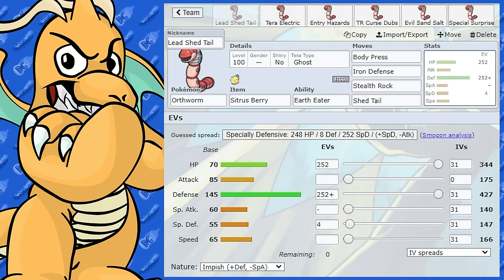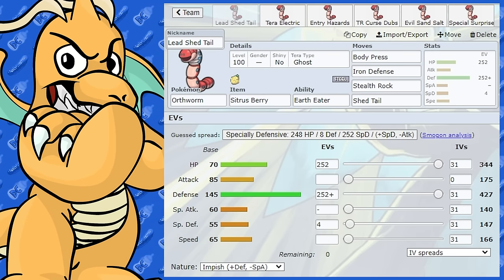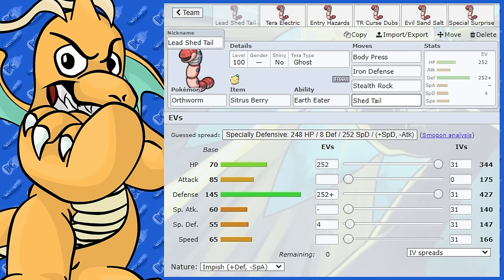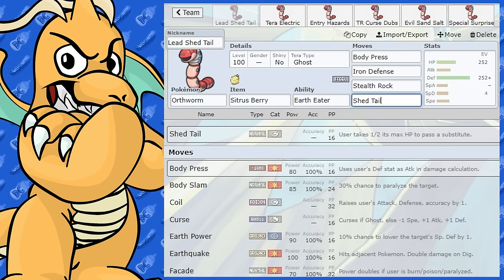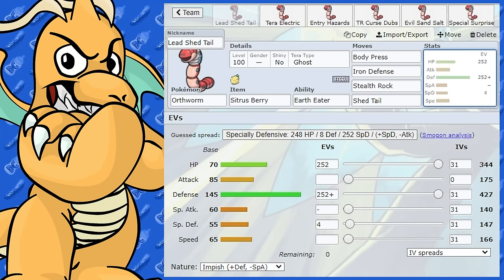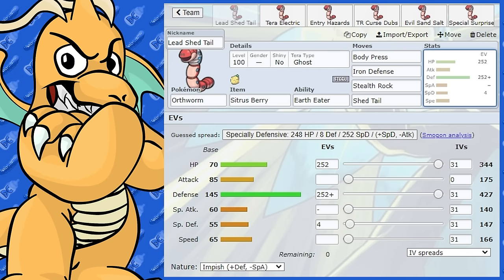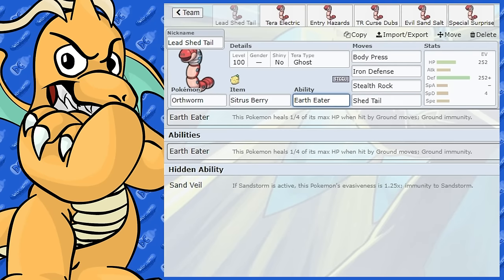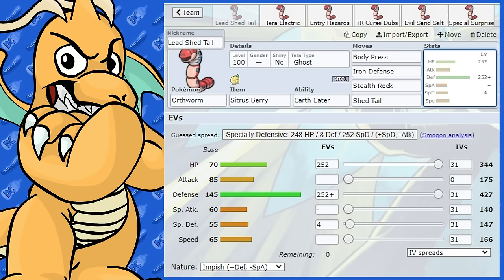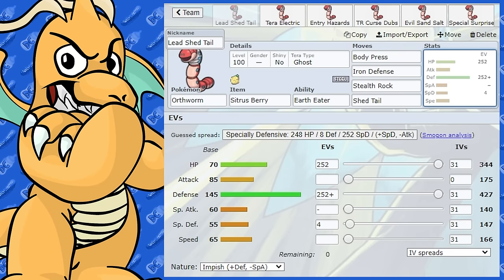Orthworm is a pretty cool Pokemon with a very good ability. Its defensive stat is very high — 145 base defense. The rest of the stats have quite a bit to be desired. Its HP stat is okay, but mainly we've got this massive defense stat. It does have a very good move in Shed Tail, similar to Cyclizar. With Shed Tail, it gets an opportunity to pass off a substitute, and since it's going to go second a lot of the time, that isn't all that bad. Its ability is Earth Eater, which heals a quarter of its maximum HP when hit by a Ground-type move — a splendid ability on a Steel-type, getting rid of one of its weaknesses.